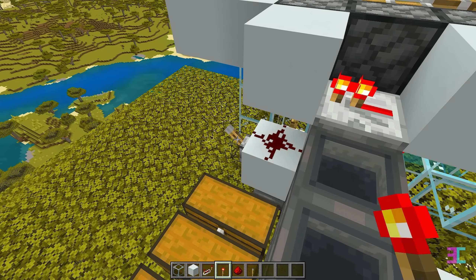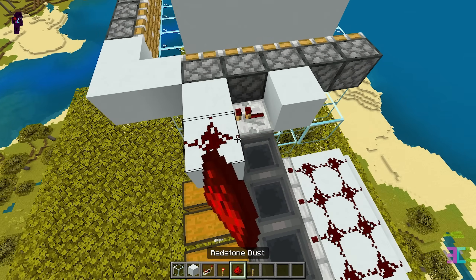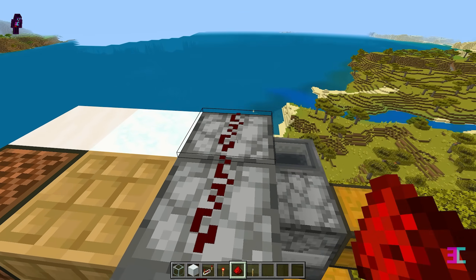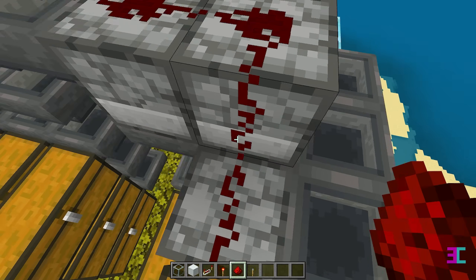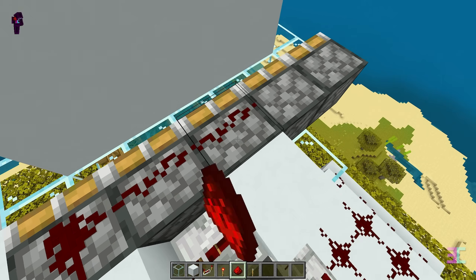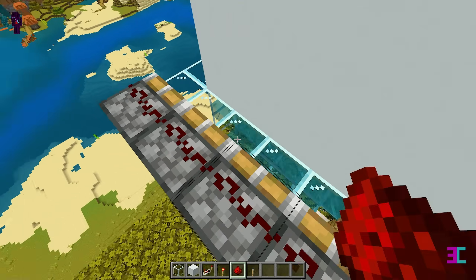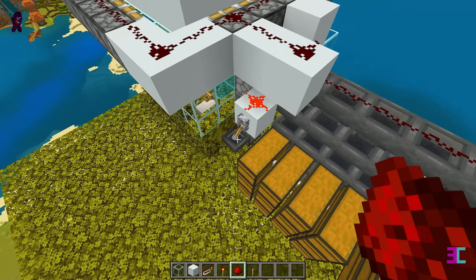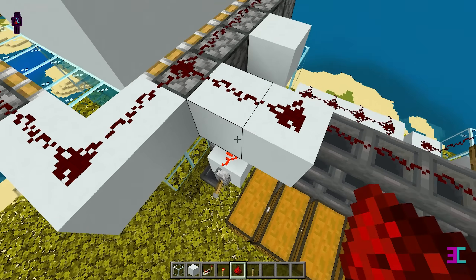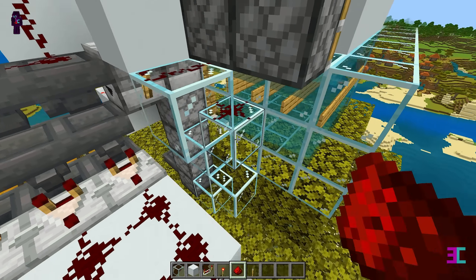Flick the lever to turn the clock off. Add one more solid block there and extend the redstone dust like this. This lever will control the entire farm, while the trash chest has its own separate lever. Extend the redstone line by placing redstone dust on these five glass blocks.